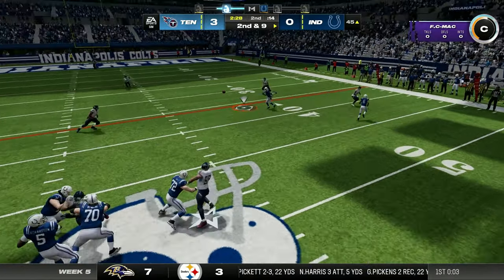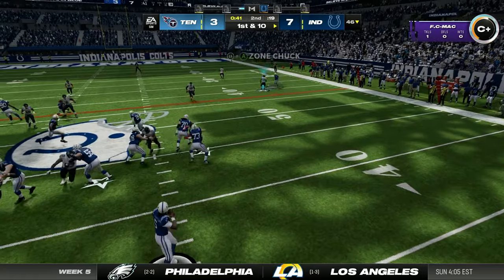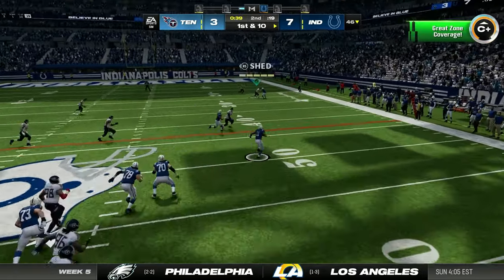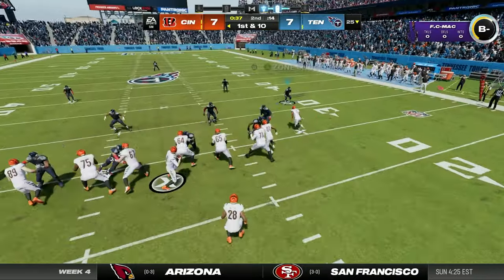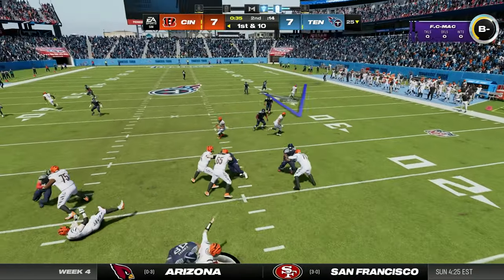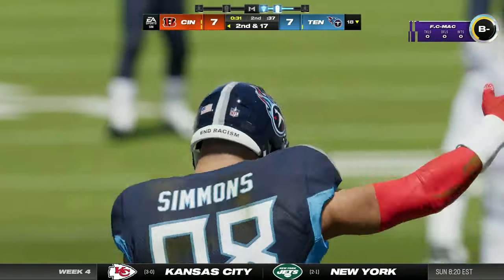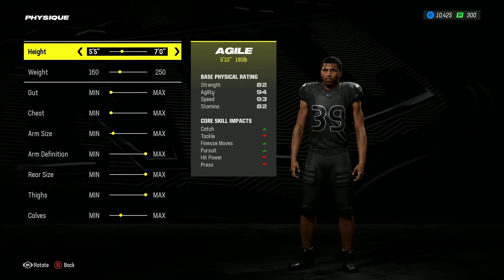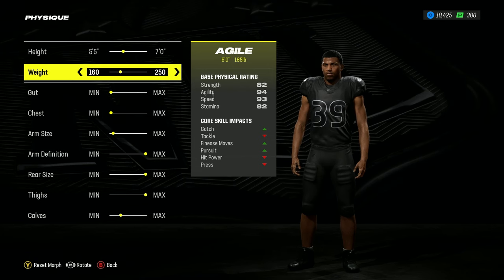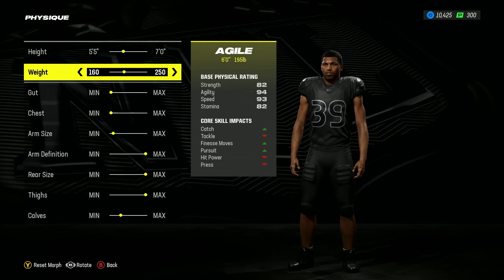The Mind Reader build focuses mainly on predicting offensive plays and reacting accordingly. With this build, your job is to see a pass or run coming and cut off the options so the opposition have to adjust quickly. This will result in your team getting a lot of sacks if you play the role properly, and means you're more likely to make interceptions and tackles as well. You'll need an agile build for this, but we'll want to make sure you're as heavy as possible to be as strong as you can. Your height is 6 foot and you'll weigh 195 pounds.